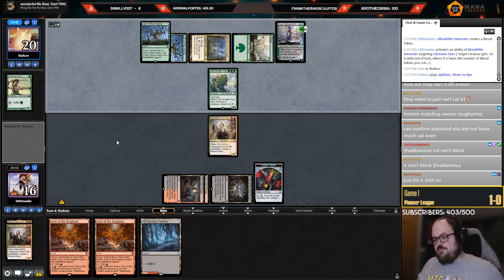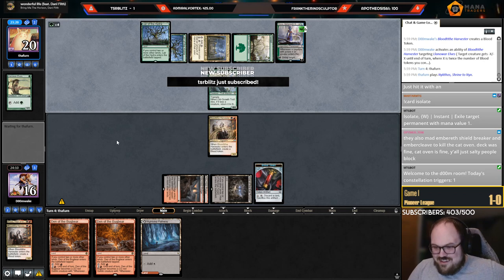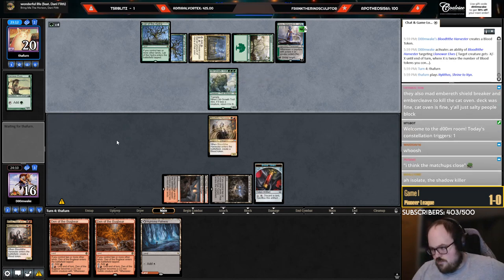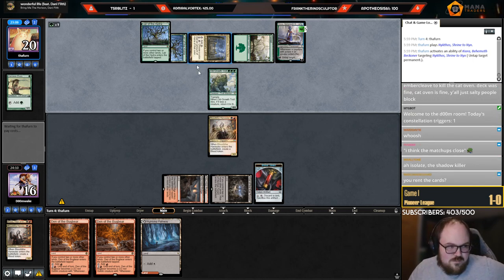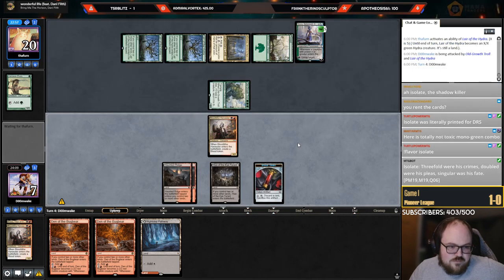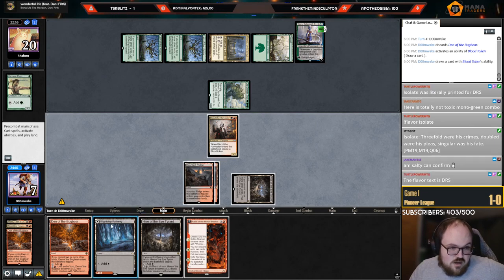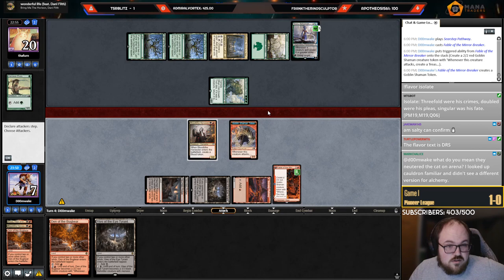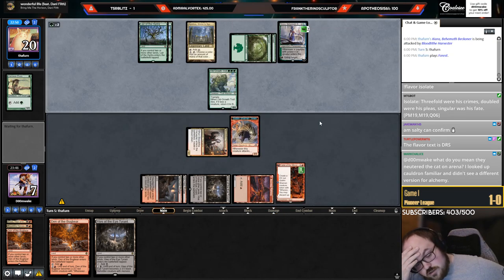Opponent brought in Unlicensed Hearse — I don't really give a crap about that card. A lot of people bring it in against Rakdos Sac, and it is good in some decks, but I wouldn't bring that in as my opponent. Going to play Thoughtseize this turn — Dispute, sack blood token, kill the elf, then Thoughtseize with the Hive, leave up the Treasure. This game is over — we are done.